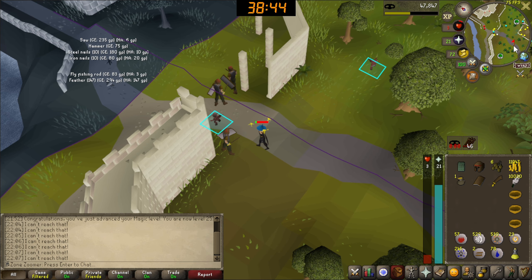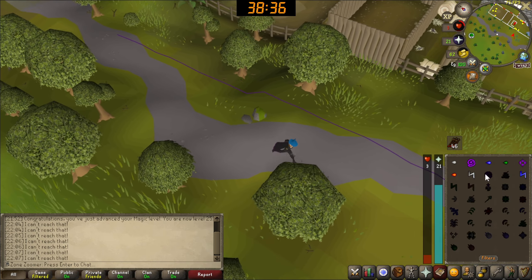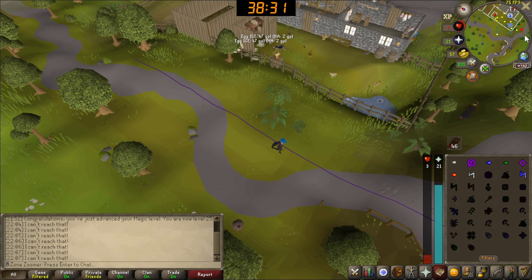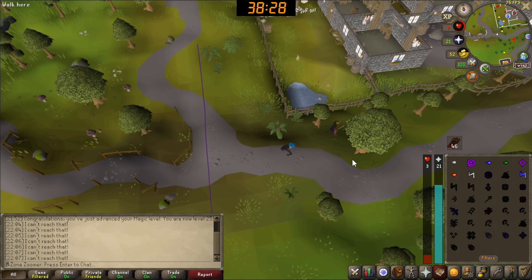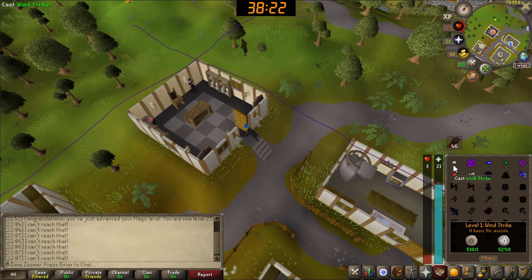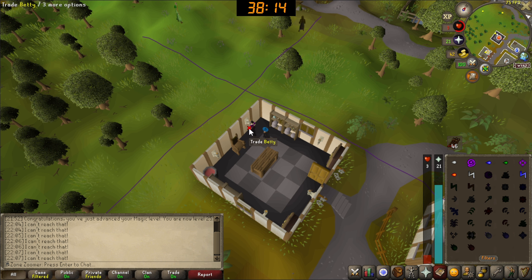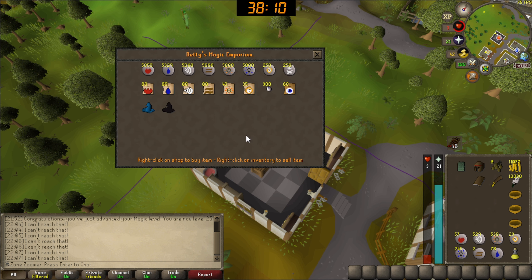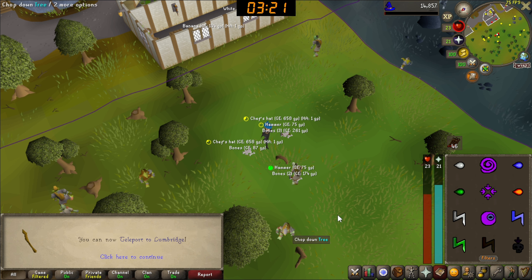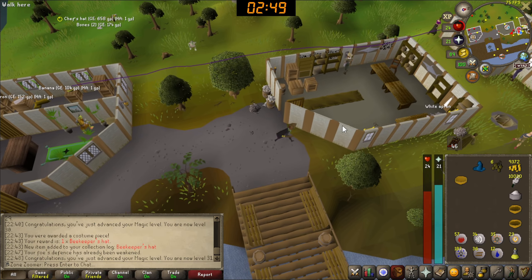I've decided to thieve in between training magic - I'll thieve until I'm at 2 HP, then train magic on goblins since they barely hit me, regenerating health while getting more money. I've also decided to use the Curse spell because I did some calculations and it seems cheaper. Sure, I'm not getting HP XP, but it's always 29 XP whether or not you splash - so much better than Wind Strike, which I splash very often. There's 31 magic! We can now also teleport to Lumbridge - two escape routes, two different towns we can access.